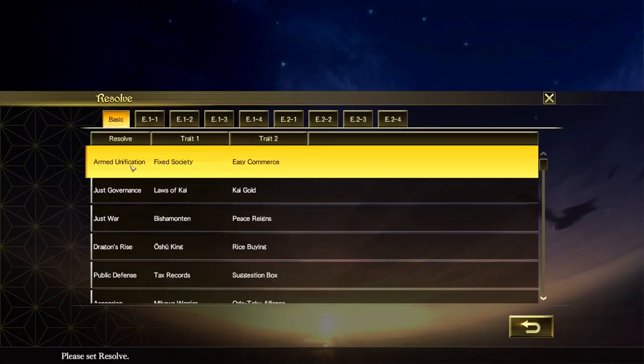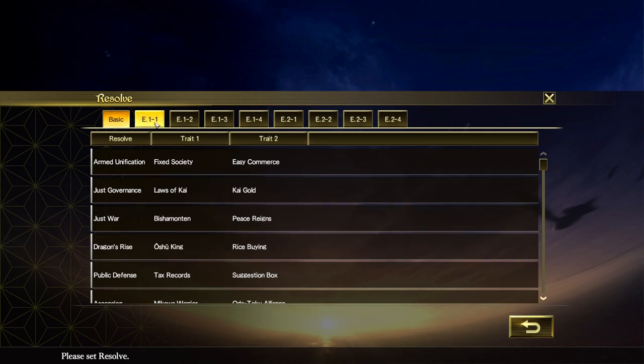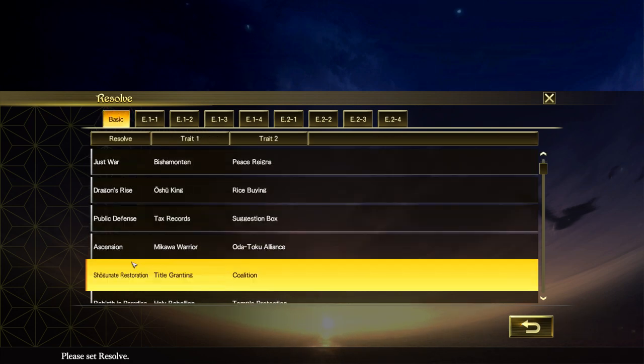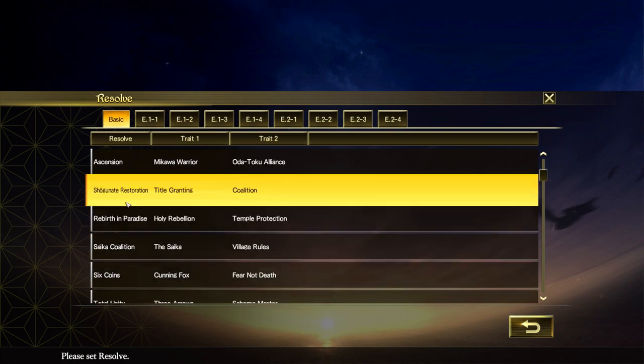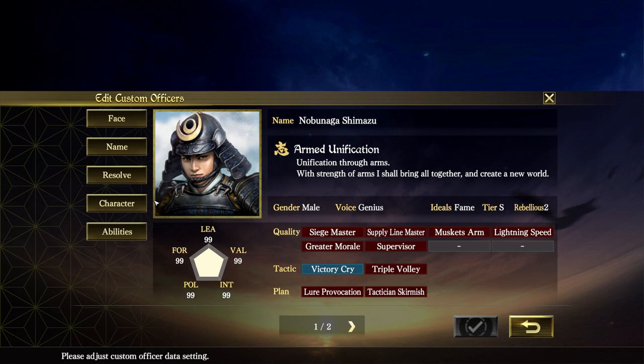You can have resolve. Nobunaga Oda has Armed Unification, and if you notice down here, Dragons Rise. Remember last episode I showed you dragoons - you can see the first effect is dragoons and what it does. Each of the 10 has a different resolve. I don't think they'll be daimyos.